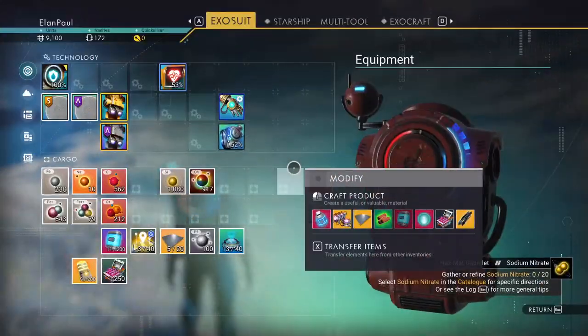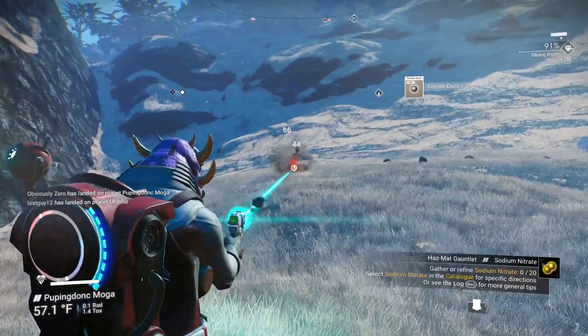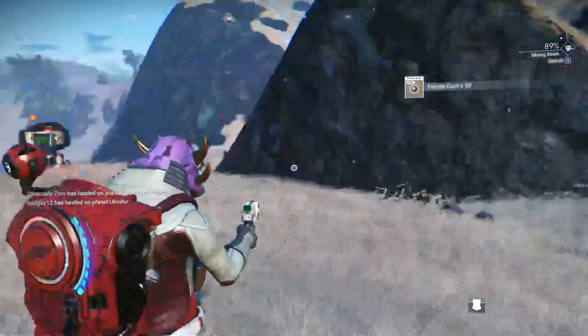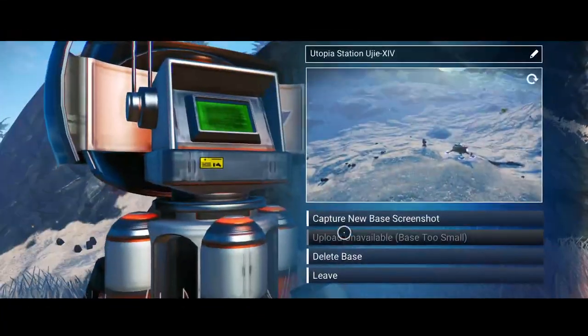How much did we end up with? 230 ferrite — we do need more. We will need more as time goes on to install certain things, but every planet you land on is going to have this resource so it's not like you're going to need to buy it. Let's delete the base so we don't have to worry about that anymore.